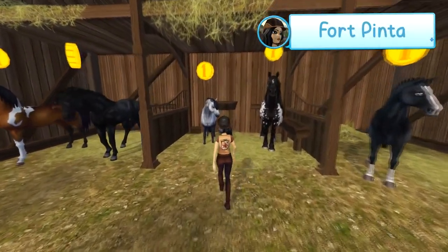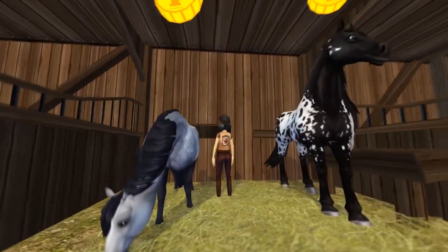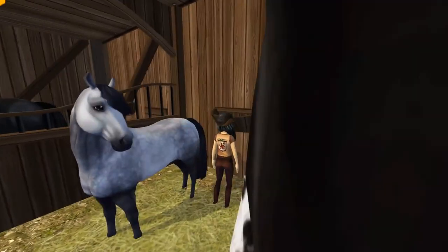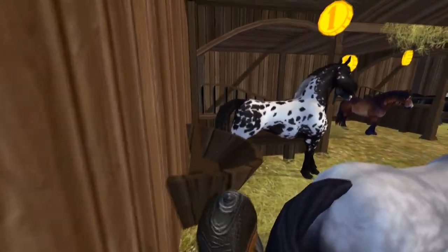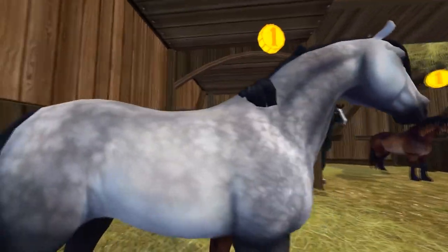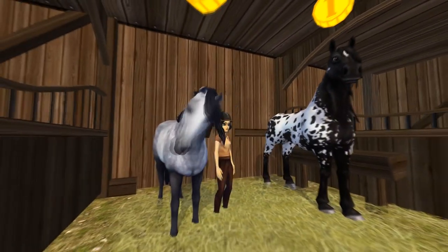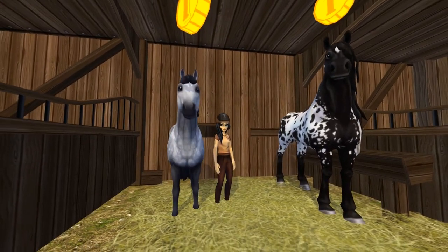First we're going to look at the different colors. This one is in Fort Pinta and this is the double grey one. All of the Connemaras are 810 star coins. I'm not going to say too much about the colors because I think colors are really a matter of personal taste. But if you see it compared to the older model, it is obvious that the Connemara has much better textures and much better animations.